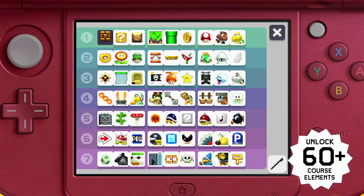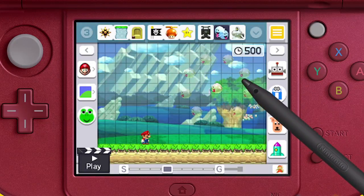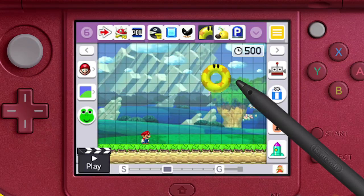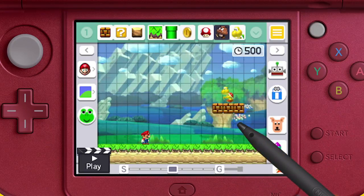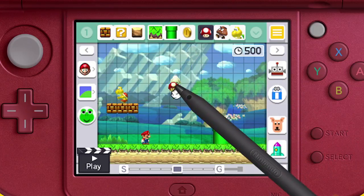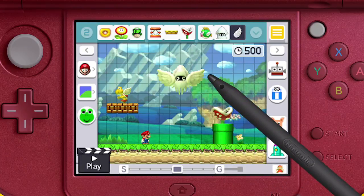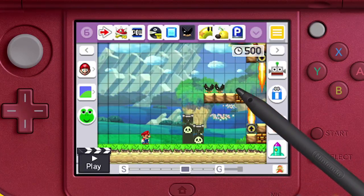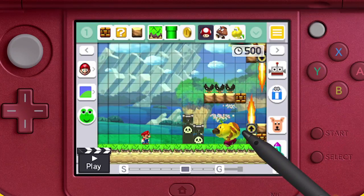There are more than 60 course elements and half are unlocked right from the start. Some change when you shake them and some can be stacked on top of others. They may even grow when you give them a Super Mushroom or learn to fly when you give them wings. By combining course elements you can create obstacles that defy the rules of traditional Super Mario games.